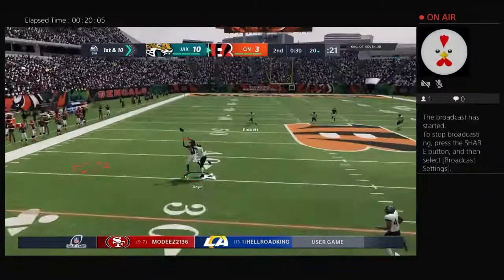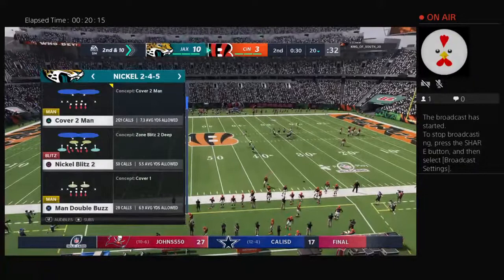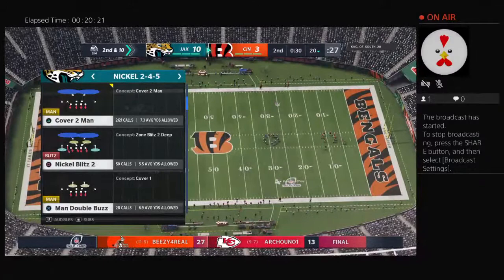Trying to shake off the interception, he'll look to throw — and this will be incomplete. Physical play on the football there, and it's second down. This entire defensive unit has looked really strong in the first half, especially in the secondary — they've been cohesive, fast to the football. We just saw another example arriving there to help knock that one away.